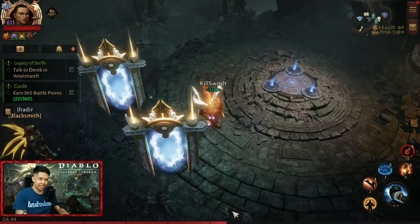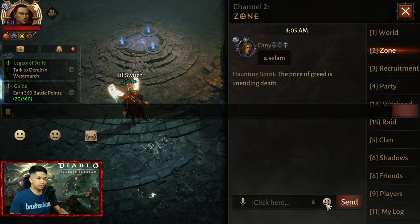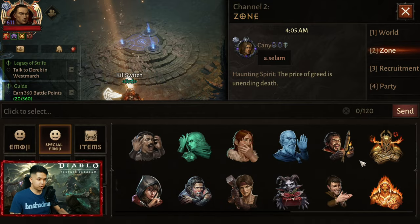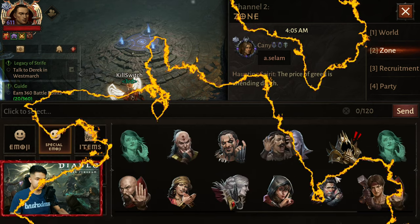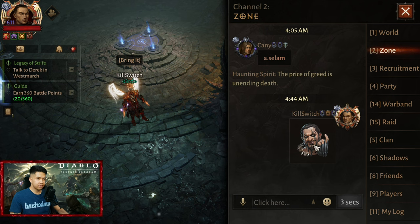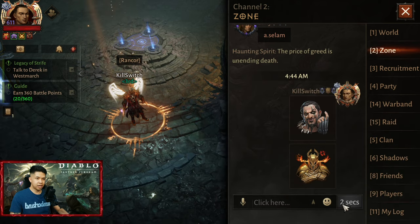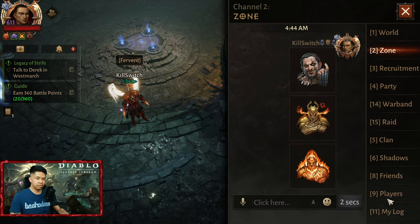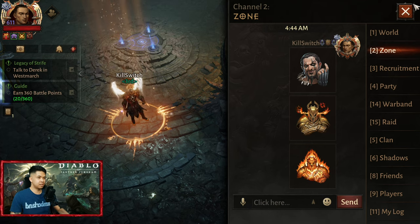Let's check out the emojis. There's a special emoji. For the first one — bring it on, let's not — bring it. Next, Rancor. And finally, Fervent. So this is Fervent. Alright.